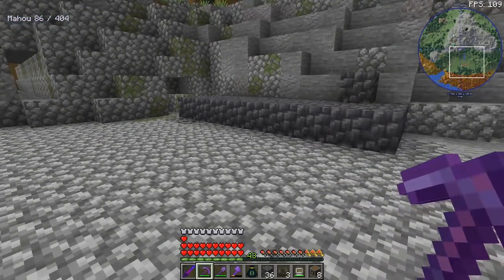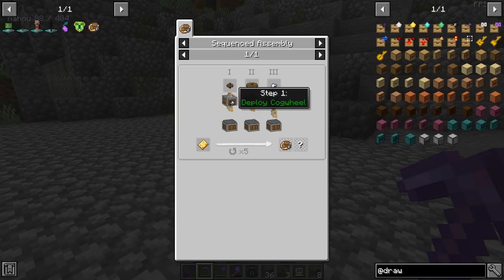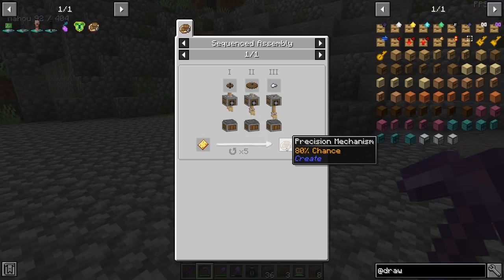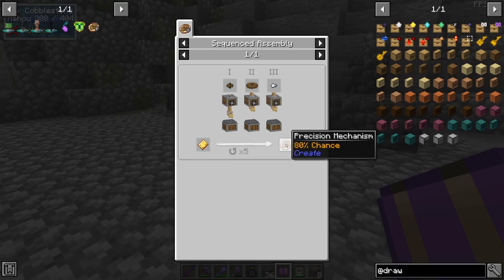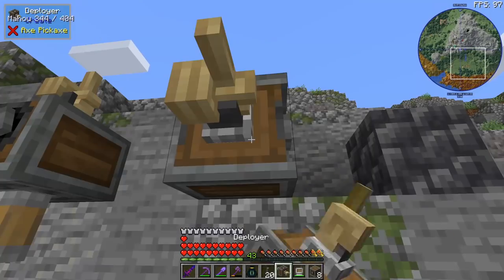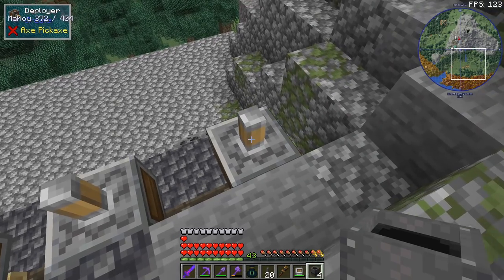We have to give it a gold plate and there are three steps: cogwheel, large cogwheel, and the iron nugget. We have to repeat this process five times. There's an 80% chance of getting a precision mechanism and 20% chance of getting garbage. Based on the recipe there are three outputs: the precision mechanism, the precision mechanism work in progress, and garbage. Everything is going to start with a belt, then we need three deployers.